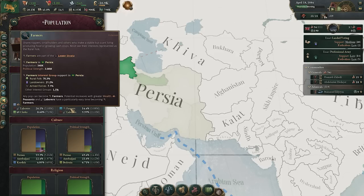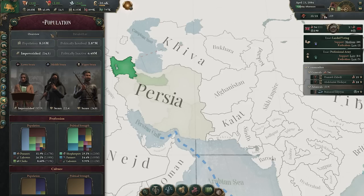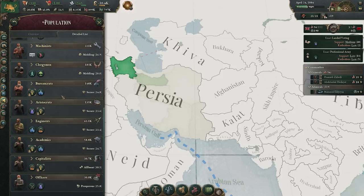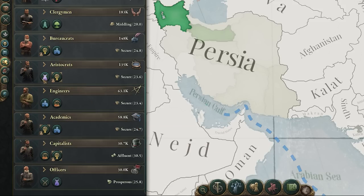These groups also align with the stratas we discussed — farmers, part of the lower strata, are heavily invested in the rural folk interest group. The detailed list gives a really good look at all the main sectors within our society — the people filling up interest groups. They'll either be politically inactive, part of a group without literacy or voting rights, or marginalized. When they're not though, you get a real sense of what they're about.